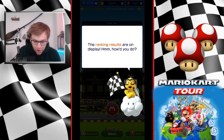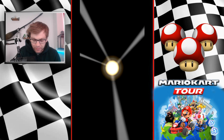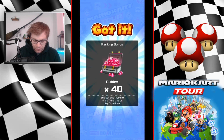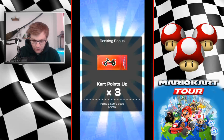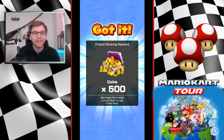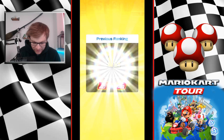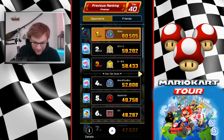Ranking results are on display — how did we do? We finished first, as expected with our huge lead. First place, 40 rubies, a ranking bonus of 2,000, and loads of tickets. 100 coins for rankings. We did the friend ranking reward and got 500 coins and the 1,000 ones.